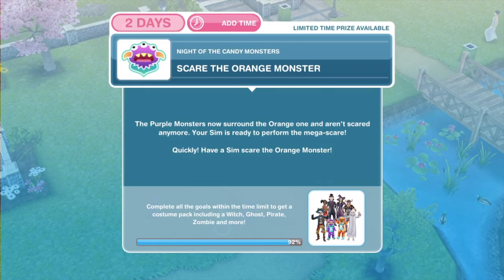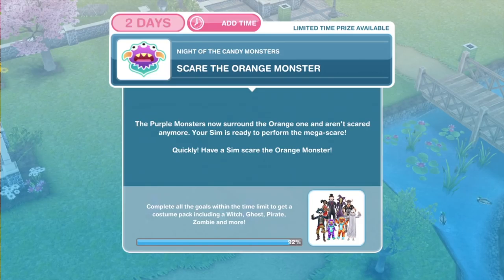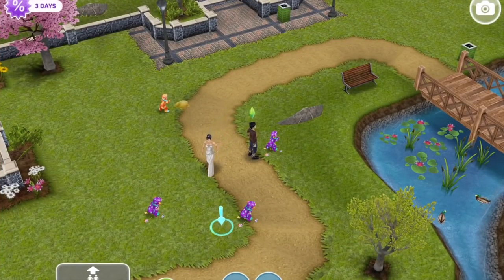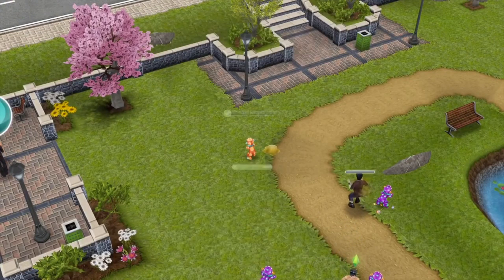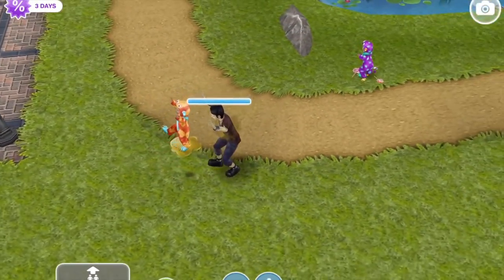Now we need to scare the orange monster. The purple monsters now surround the orange one and aren't scared anymore. Your sim is ready to perform the mega scare. Quickly have a sim scare the orange monster. Click on the orange monster and scare for 1 second. He's a bit smelly, isn't he? Oops, he needs a shower.